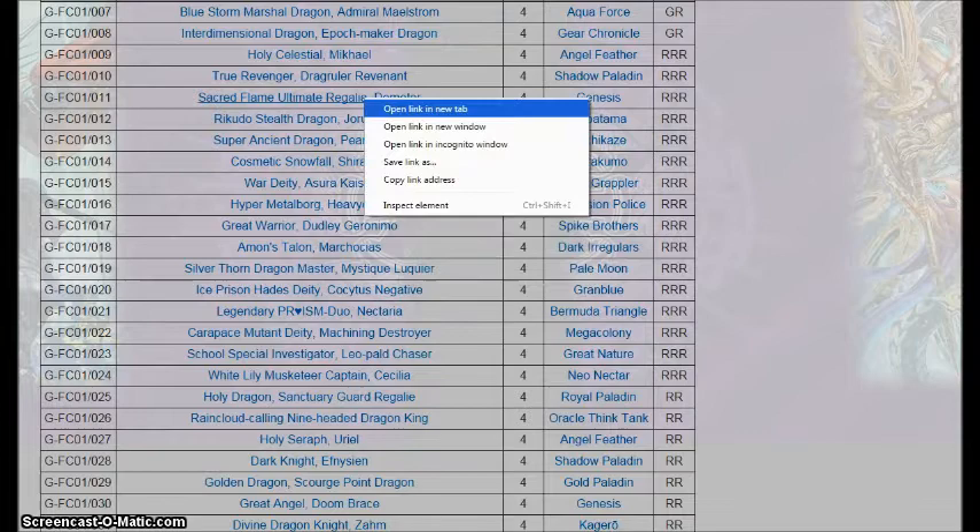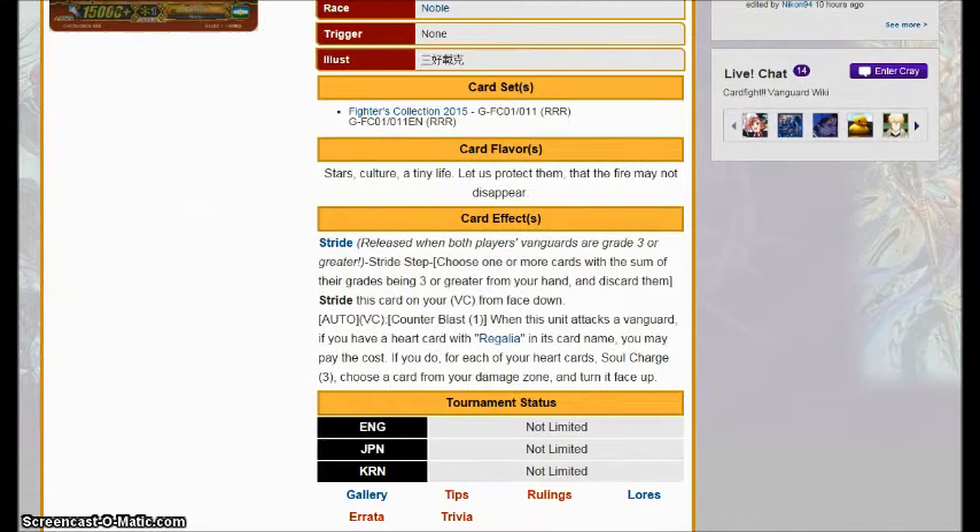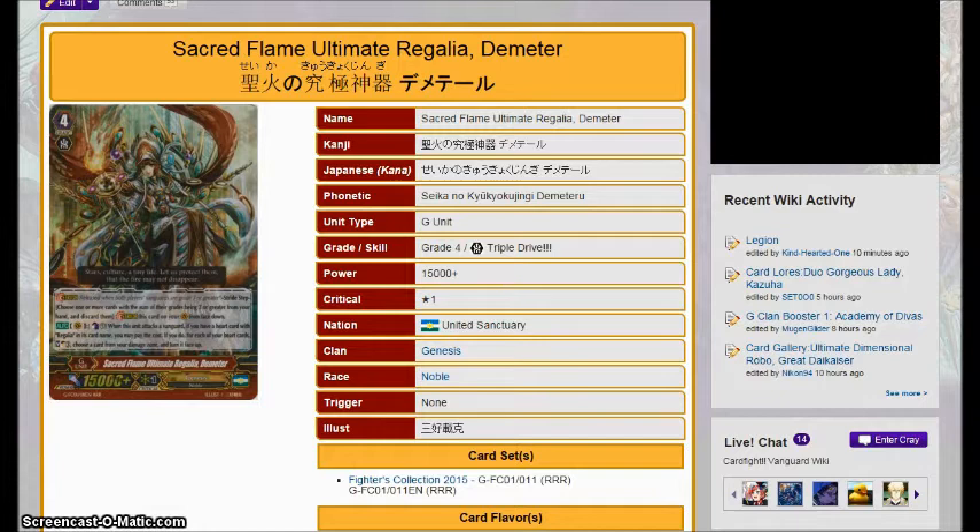Next up we have Sacred Flame Ultimate Regalia Demeter, who has a very practical effect. Counter Blast 1, when it attacks the Vanguard and you have a heart with Gaia in its card name, you repay the cost. If you do, you get Soul Charge 3 for every one of your heart cards, and choose a card in your damage zone to turn face up. The Soul Charge three for each of your heart cards is amazing — Minerva gets Soul Charge 3 for your Limit Break, and Egracele gets Soul Charge 6 for your Legion skill. Magic numbers. This card is very good, and I would run two copies of it in Regalia. Once we get the Limit Break enabler in set four, Minerva is going to become scary again.